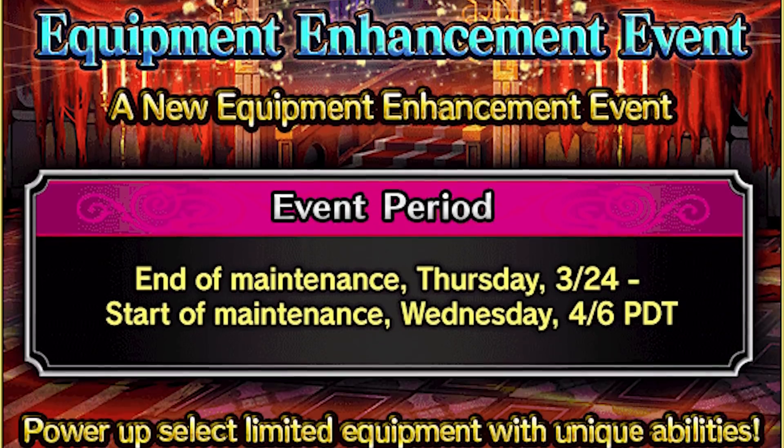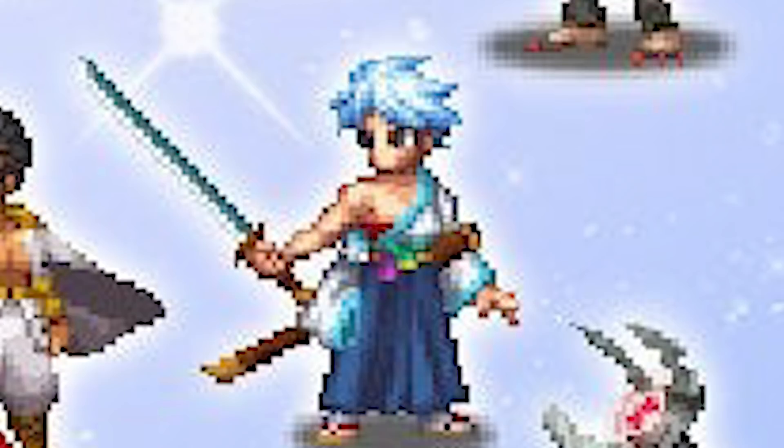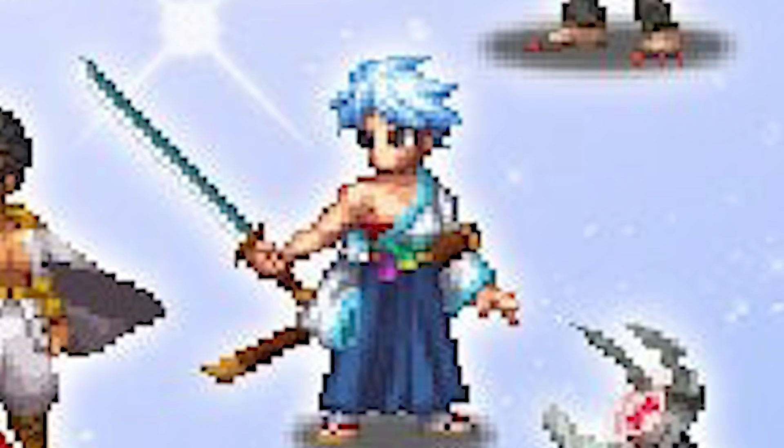Equipment Enhancement Event: the featured event this time seems to be a Katana, but it doesn't seem to have anything to do with Roberta. Future Neo Vision Kaido, perhaps? The weapon itself does seem like a mix of effects to help against Audible enemies, so both have an equal chance.